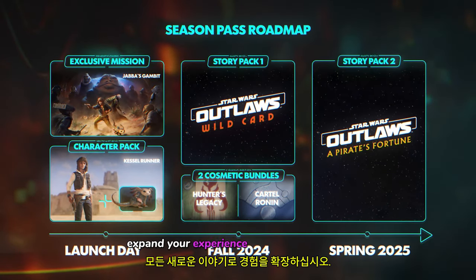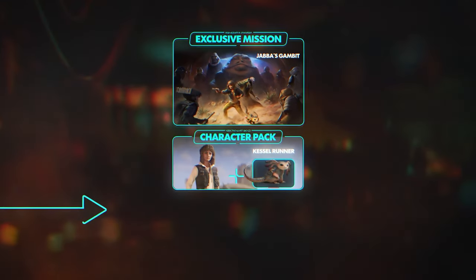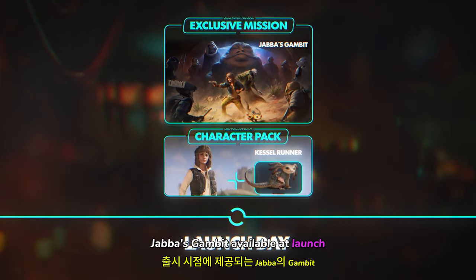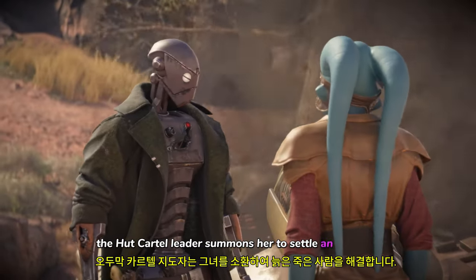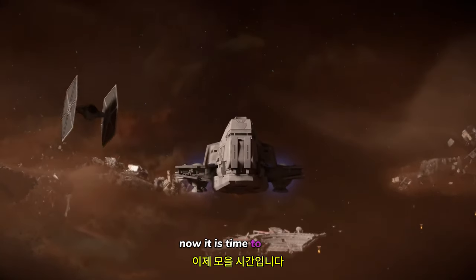Expand your experience with all new stories, quests, and areas to discover. Meet with Jabba again in the exclusive mission Jabba's Gambit, available at launch. Following Kay's first encounter with Jabba in the main game, the Hutt Cartel leader summons her to settle an old debt ND5 has neglected. Now it is time to collect.